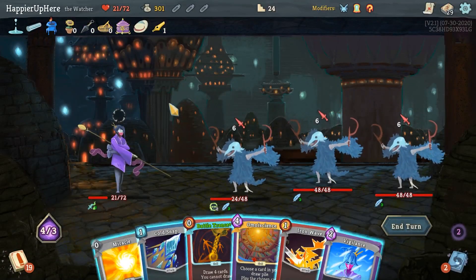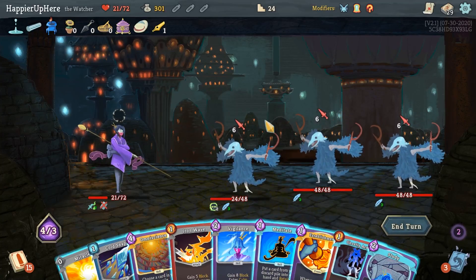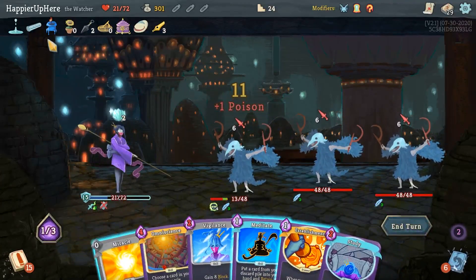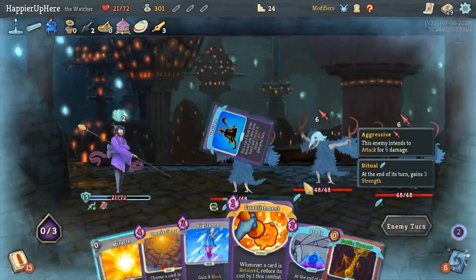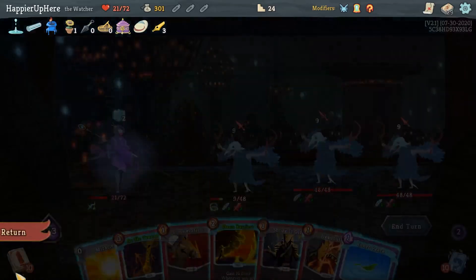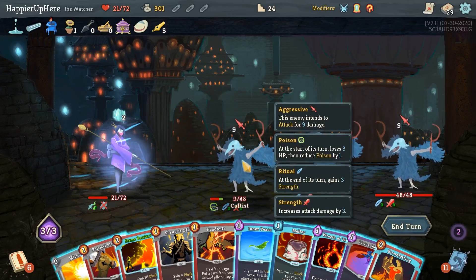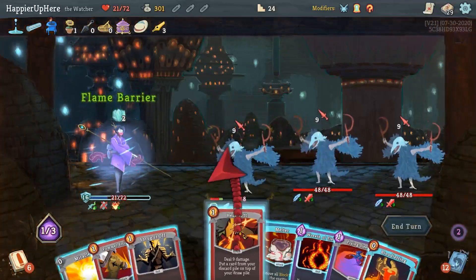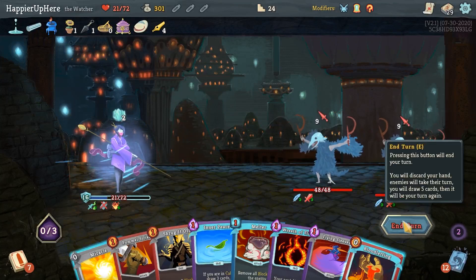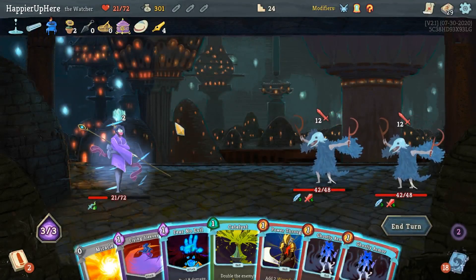I don't think I'll Omniscience anything here. Let's do Battle Trance. Establishment, Ghostly Armor, Study - lots of options. Definitely want to do Meditate at the end. Ghostly Armor, Iron Wave, Cold Snap - actually allows me to be fully defended thanks to Tungsten Rod. I'll Meditate Battle Trance back. Another 27 - Flame Barrier is pretty good here. Let me see if I can enter Wrath - I do have a Wreath of Flame. Flame Barrier and Headbutt, then enter Wrath next turn. Get Fear No Evil back.